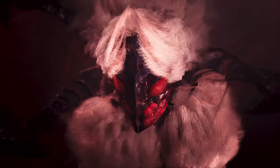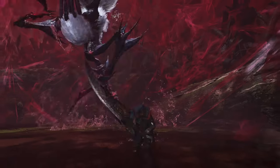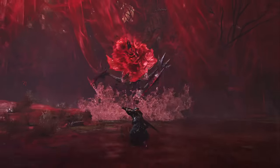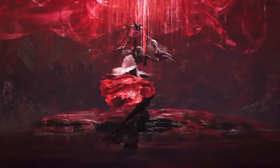In Monster Hunter Wilds, you'll be able to bring two weapons of your choice with you on any hunt. One will be your currently equipped weapon, while the other will be stashed away on your mount. You'll be able to swap between them at will simply by hopping on your mount and switching weapons.